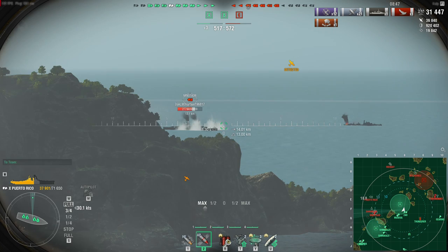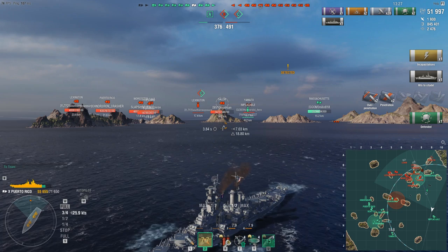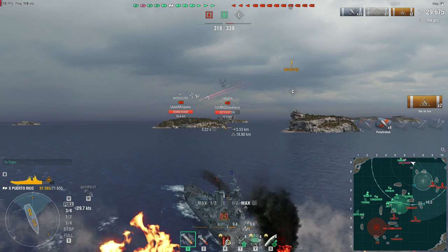If you spot a floating citadel, you load AP and tell them to quarantine themselves. It has super heavy shells that bounce less. Punishing broadsides is terribly underrepresented on this type of ship, mostly because shooting AP is considered a crime in a game filled with HE spammers. That is why you must pick your shell wisely, as nothing is better than carpet bombing broadsides.